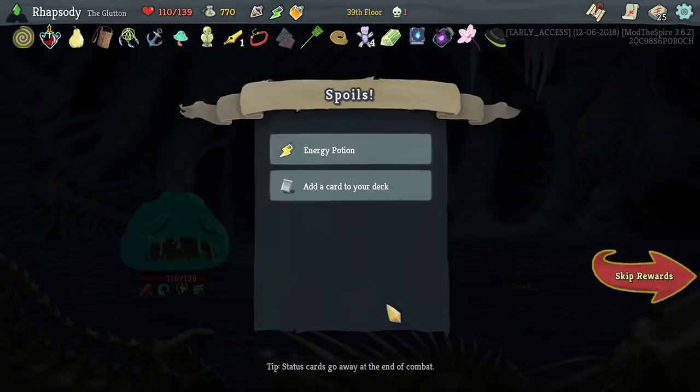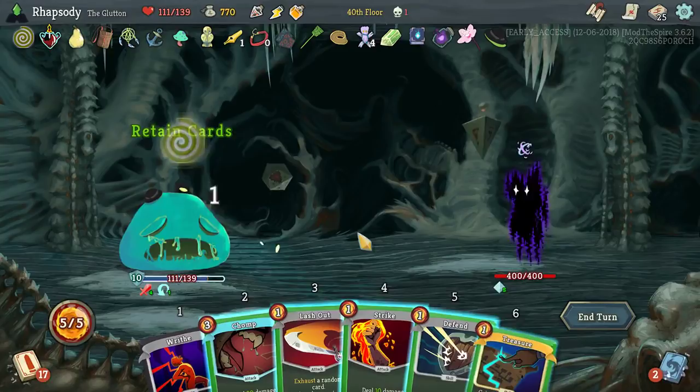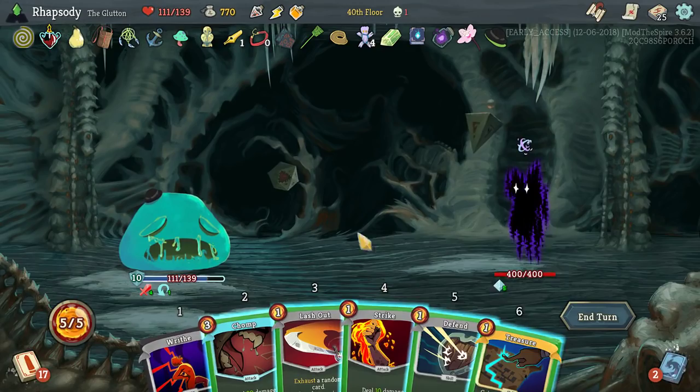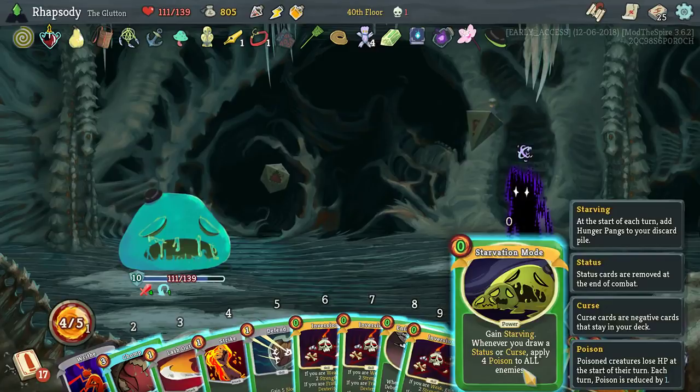That speed potion will never do anything for me — I'll take that energy potion instead. I'm not weakened or vulnerable or anything like that — I don't have debuffs. Starvation mode is really good — gain Starving when you draw a status or curse, apply poison to all enemies. That is very good for us.